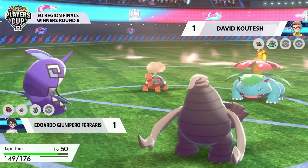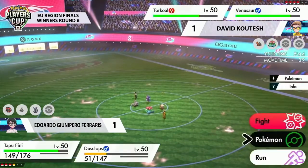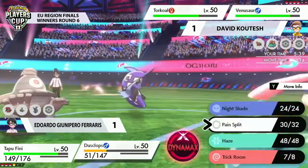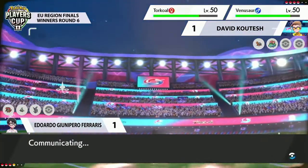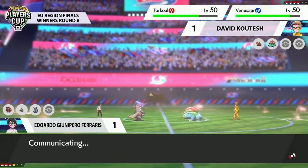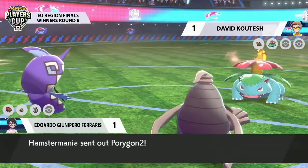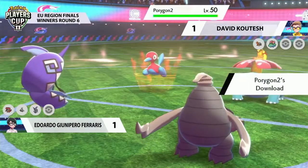That Misty Terrain is going to be able to stop that Sleep Powder from putting those grounded Pokémon to sleep. Incineroar may be making another appearance onto the field. This is a great opportunity for Eduardo to go for some damage. I think he needs to — if he doesn't get damage down now, particularly with the Venusaur looking at him, it could get a little bit troublesome. The Porygon-2 switch I really like here. This is a Pokémon that is going to be notoriously difficult for Eduardo to take out with the combination of his team.